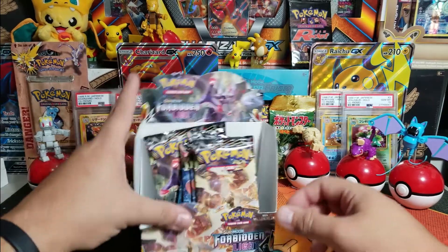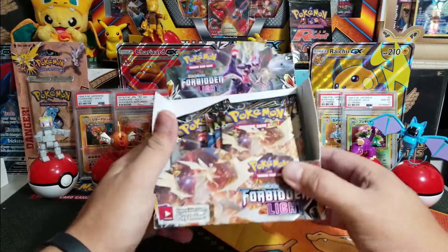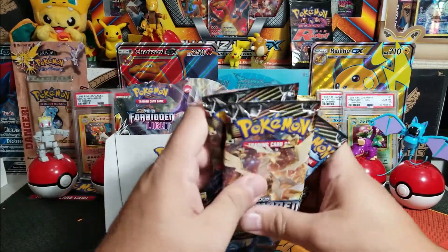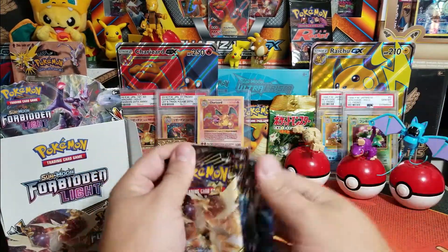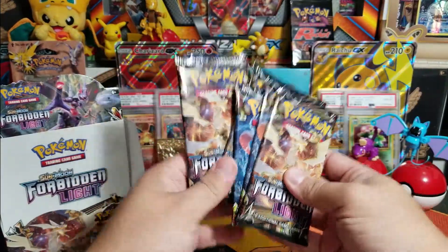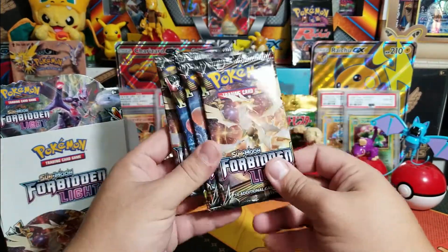What's up Poke Association, Big D here with another segment of our Forbidden Light saga. You guys saw that bomb video we did last time where we got that spectacular eBay binder - if you didn't, go ahead and catch up, it was pretty phenomenal.